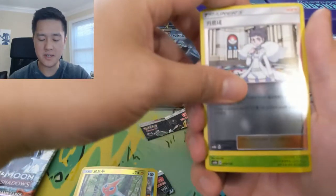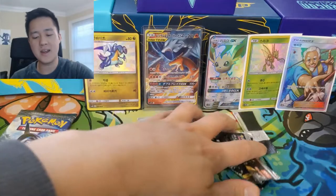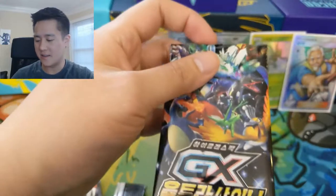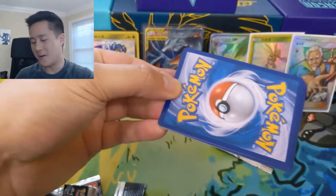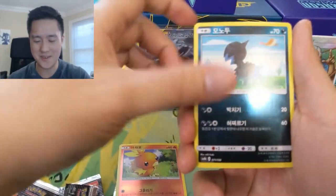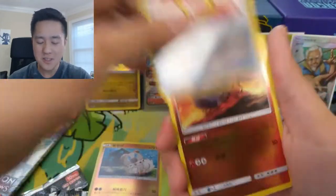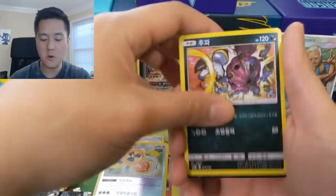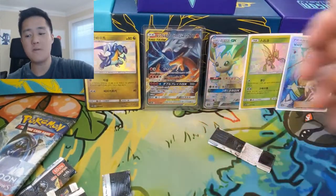For this pack we have a Diantha, Pheromosa, and then an Altaria. We still have a lot of packs, so I wonder what the chances are of getting four SRs. I know we're really pushing our luck, but this is a much better feeling than going through the box and not hitting anything yet. So far we're already at three and we're just going to keep pushing our luck. Smooth Magcargo, Phantump, Hoopa, and then a Beast Energy I think. We're going for four this time, guys — this has been a great box so far.